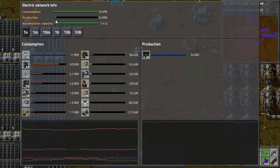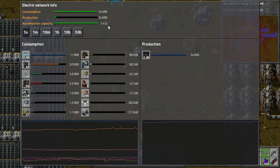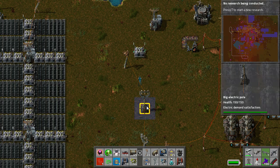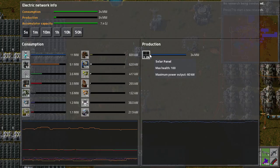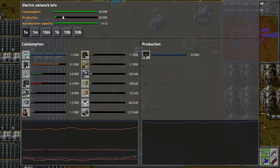They're making barely anything out of their total production capacity and I've got a lot of accumulators. What I want is to run on this all the time because this is free energy. I don't have to burn anything, I don't have to do anything to get it. The sun or the star is there and it just creates my electricity for me.